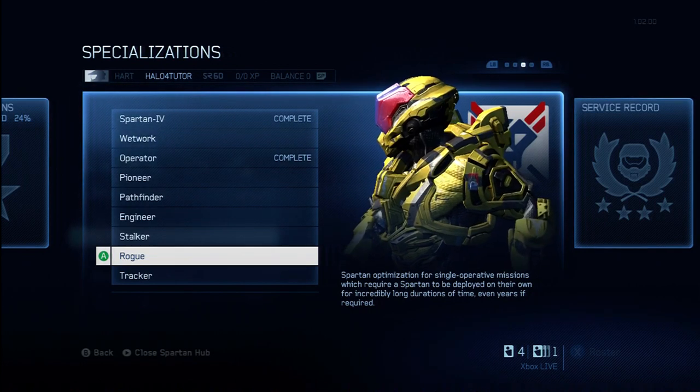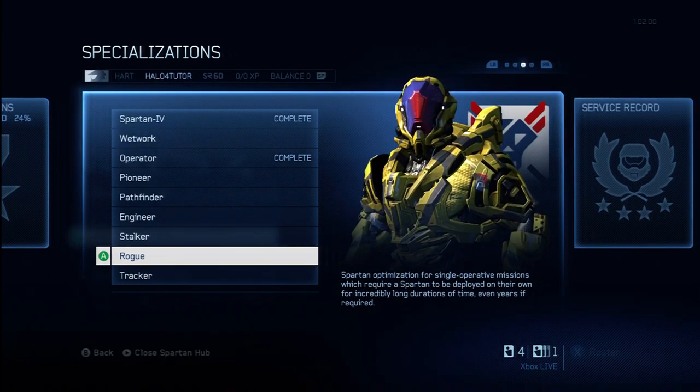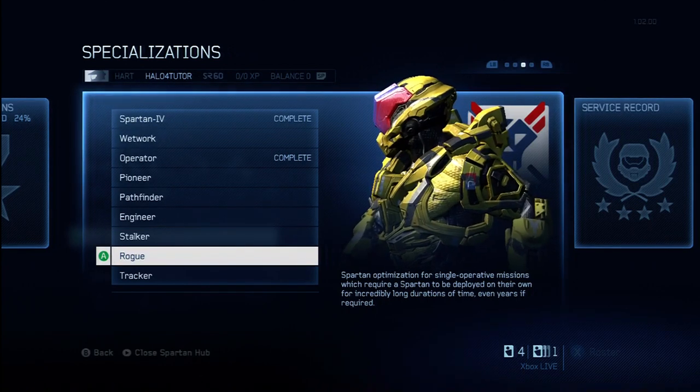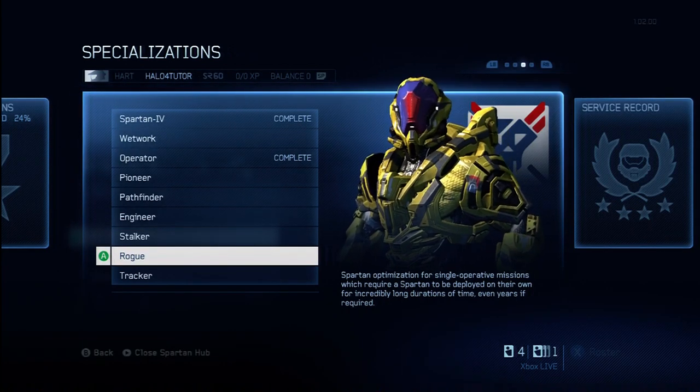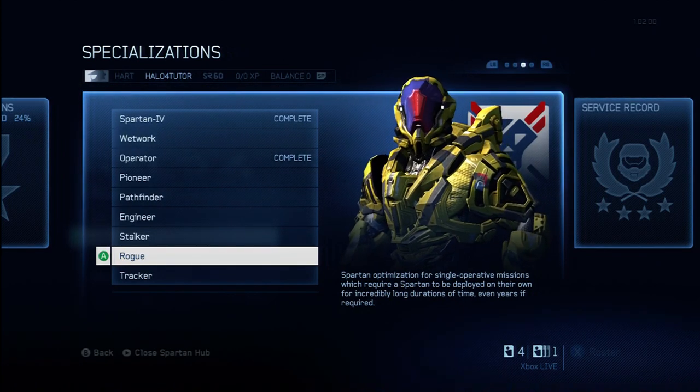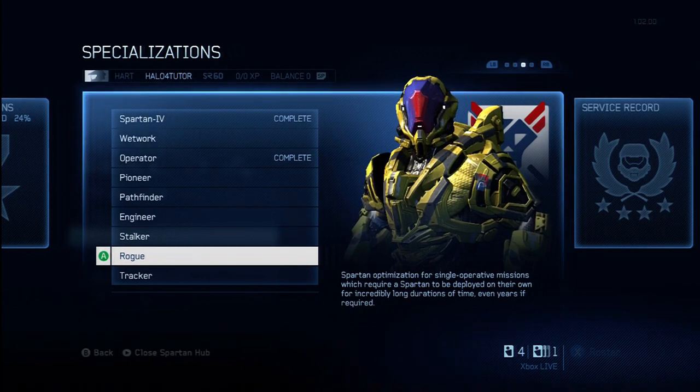You're going to get 4 new foreground emblems and 1 new background emblem. As you can see on the screen, you'll get a new chest, shoulder, and helmet piece, as well as the Rogue Visor. You'll also get new skins for your chest, shoulders, and helmet as well. You'll also unlock a skin for the Covenant Carbine weapon. So that's a cool new feature as well.